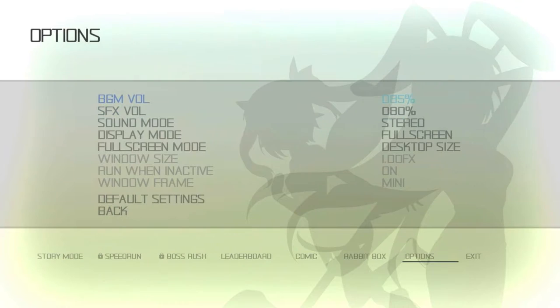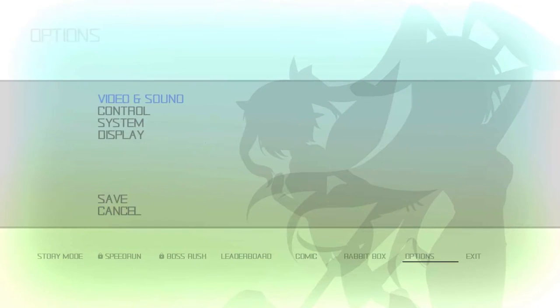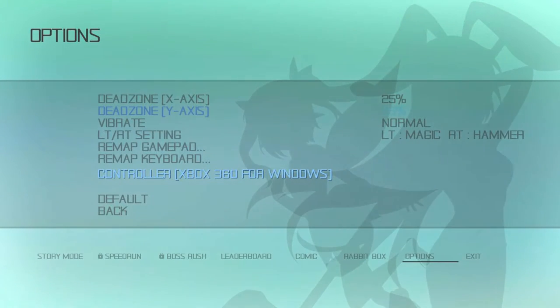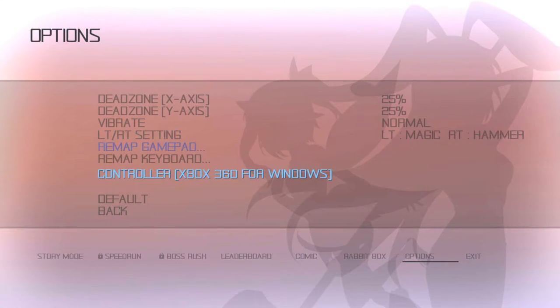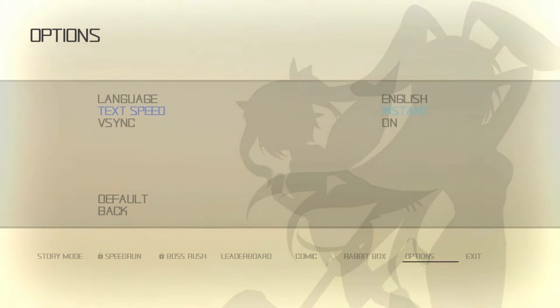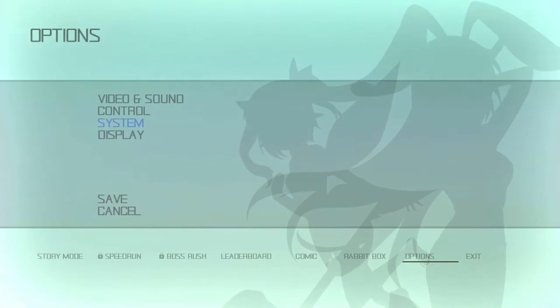I was just a little frustrated at first getting it going. You can manually set dead zones — how many games let you do that? More of them probably should. You can remap your gamepad and keyboard. I'm using my Xbox One Elite controller, as always. You can set the text speed; it has that slowly appearing text. I always prefer that on instant, and it's an option, which is good.